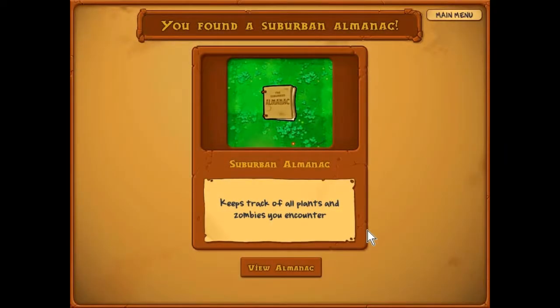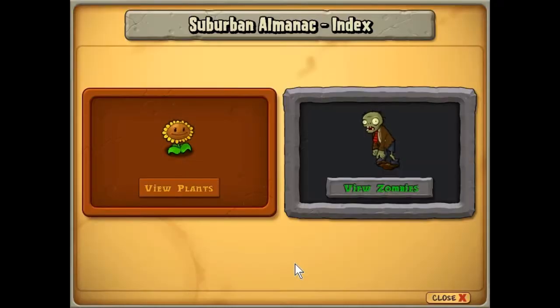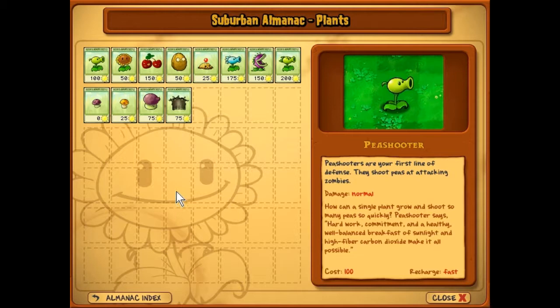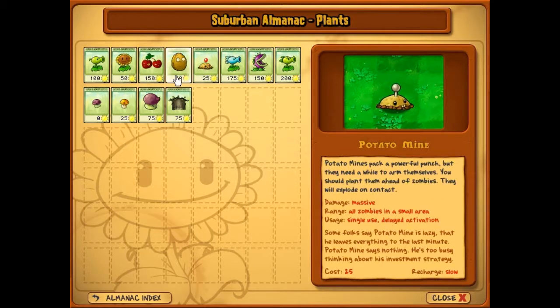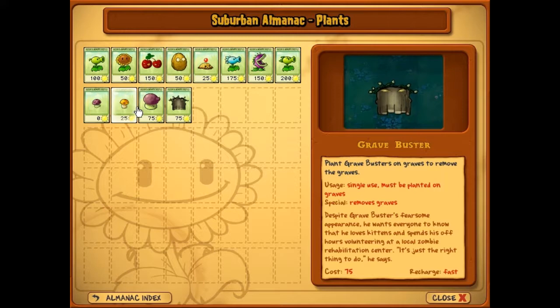Suburban almanac — keeps track of all the plants and zombies you encounter. Pea shooters are your first line of defense, they shoot peas at attacking zombies, damage normal. 'How can a single plant grow and shoot so many peas so quickly? Hard work, commitment, and a healthy well-balanced breakfast of sunlight and high-fiber carbon dioxide make it all possible.' They have little bios for all of these, which is cool. Despite grave buster's fearsome appearance, he wants everyone to know that he loves kittens and spends his off hours volunteering at a local zombie rehabilitation center. 'It's just the right thing to do,' he says.